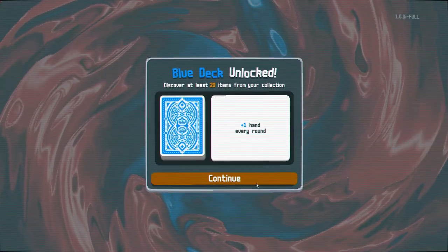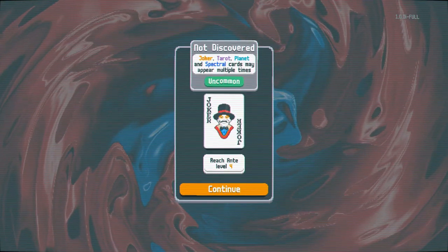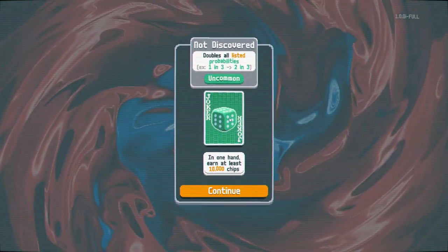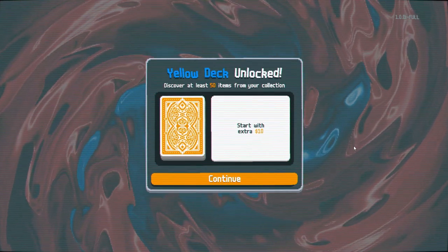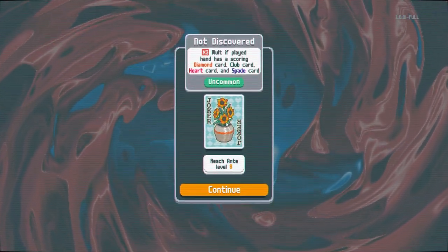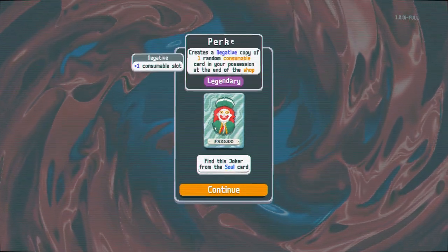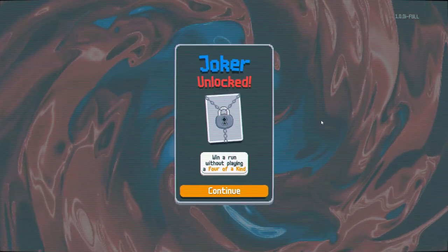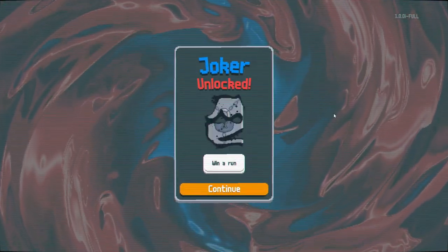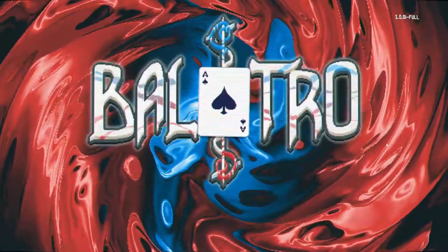You win a run without re-rolling the shop — I'm unlocking all kinds of cool stuff. Doubles all listed probabilities — so one in three becomes two in three, that's really good. New deck unlocked. Win a run without playing four of a kind — and just win a run. New deck unlocked. And that's Balatro!